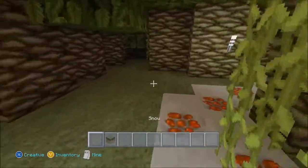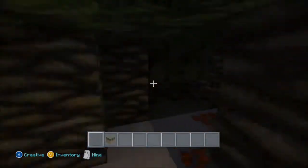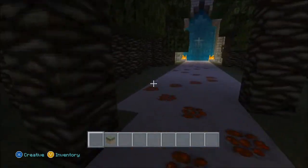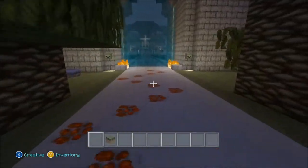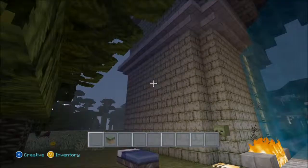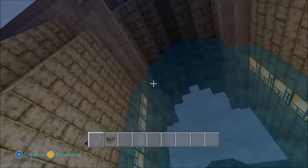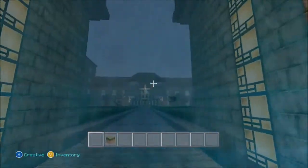I'm gonna show you guys what we've been working on. There's supposed to be creepy music that goes through this whole entire thing, but I haven't made anything like that yet. This is the entrance — we've got the waterfall that goes and falls, and obviously there's fire inside.